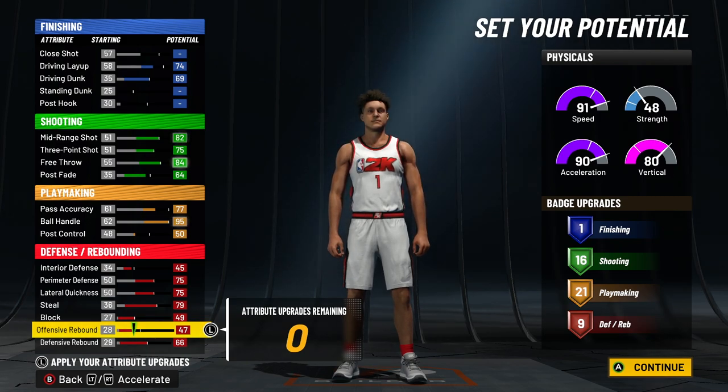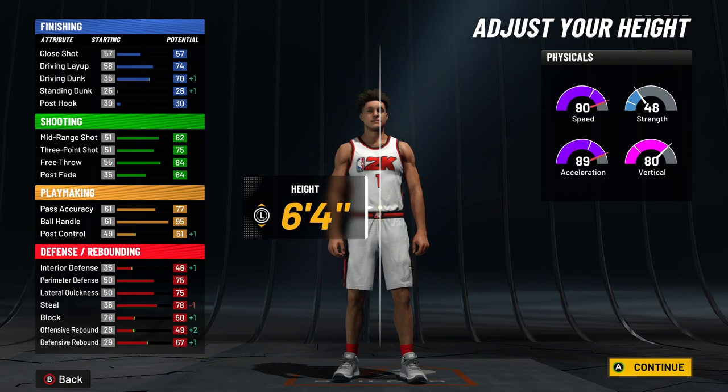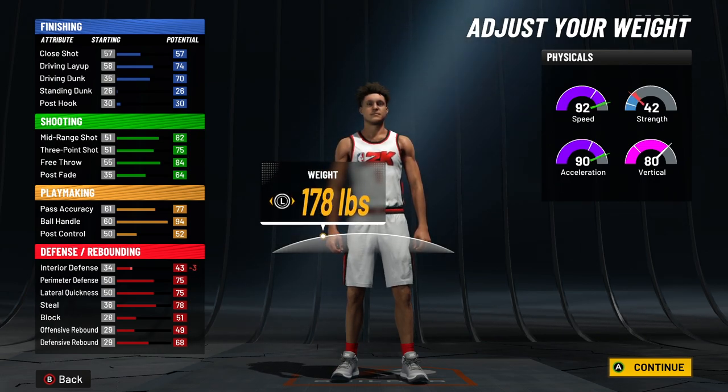That's not the greatest badge count but it's definitely something you can work with. Body shape doesn't matter — you've got to go 6'5". Then put your weight down to 178 pounds so you get 92 speed right off the bat. With gym rat that'll make it 96.